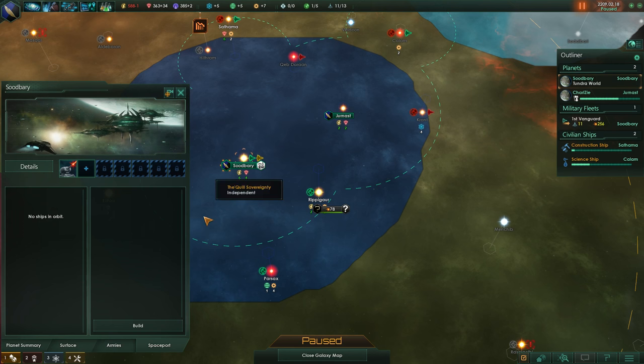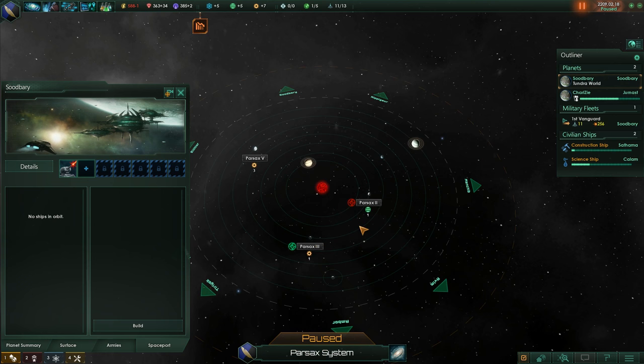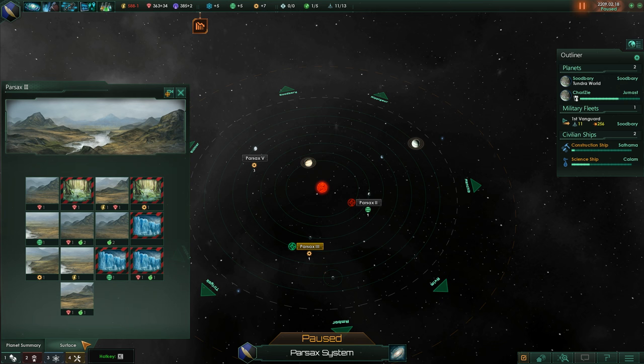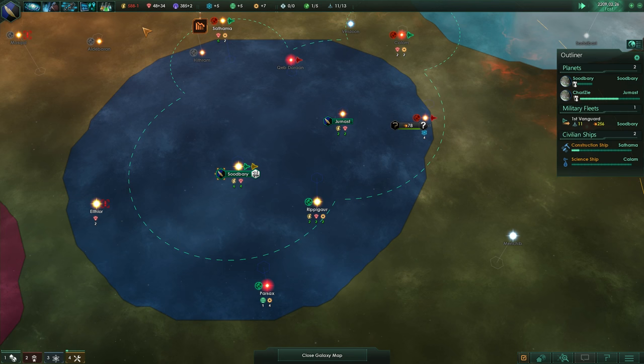Do we have any modules for our spaceport? No, we don't have any of those. We do have a tundra world down here - so there's no reason not to colonize this. It's small, which is too bad, but I think we're going to go ahead and colonize it regardless. Let's build another colony ship - that will give us a kick in the credits, but this one's going to be done soon, then the minus eight will go away from that.